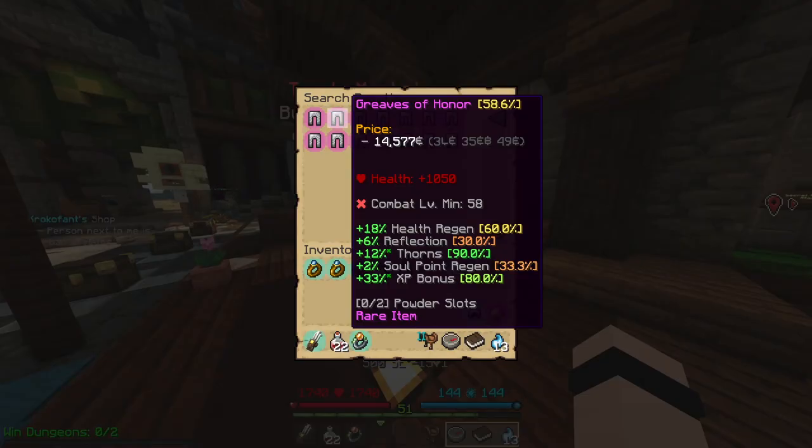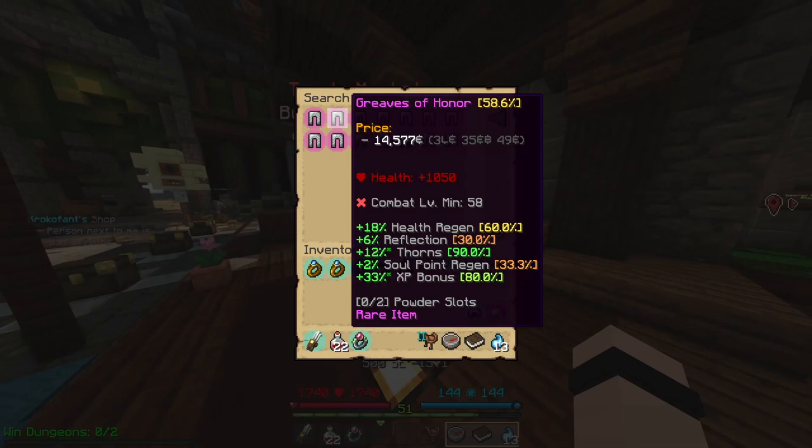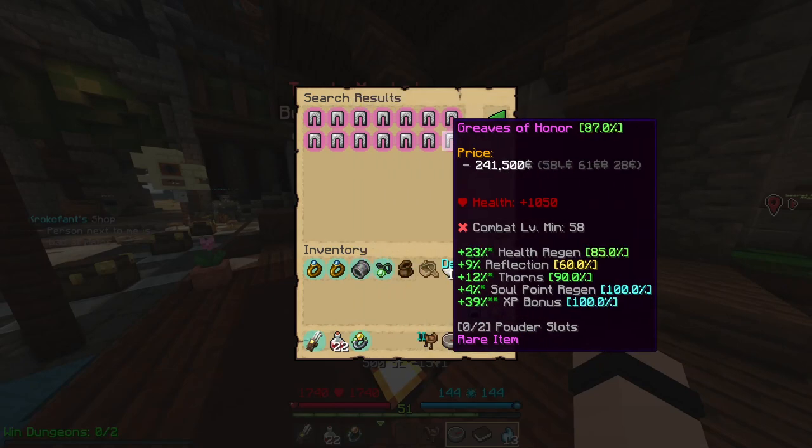I need some emeralds — could you lend me some emeralds? Maybe. You want, like, four? A couple more than four would be nice. Six? You drive a hard bargain. How about 240,000? I may just have to go with these ones right here. 80% isn't bad — it's like 10% of the price of those ones.